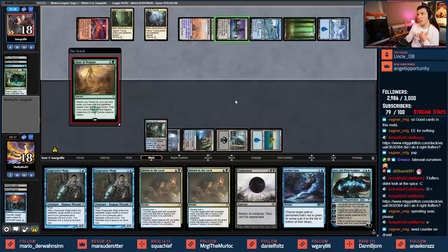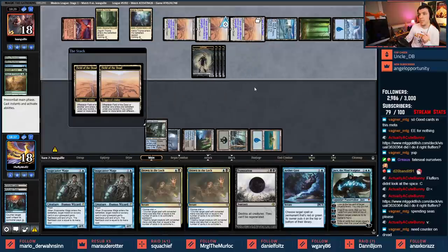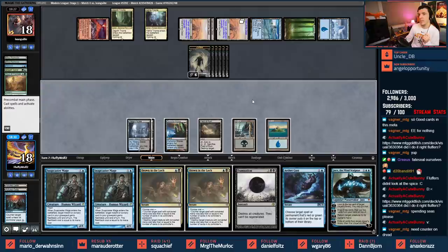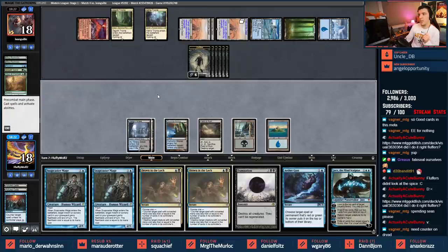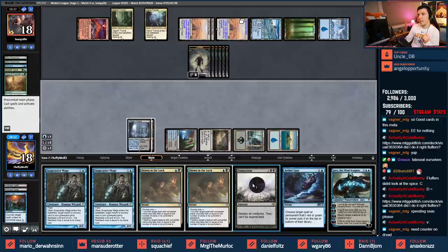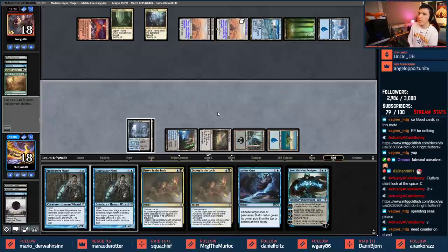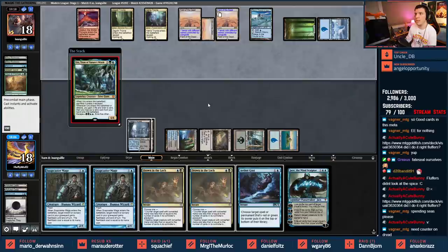Vesuva to copy Field of the Dead - they make lots of zombies. A couple of zombies. We hit Field of Ruin. If I think they have another Remand, I need to leave a Drown the Lock open - I think they might. Need to deal with these fields later. Let's go ahead and Damnation here, leaving Drown and Aethergust open in case they have that Remand. They don't have the Remand. Sweet. We can pretty much counter everything but a Titan right now. If they play a Dryad I can kill it. Here's an Uro.